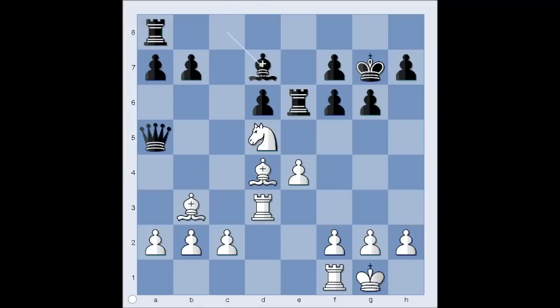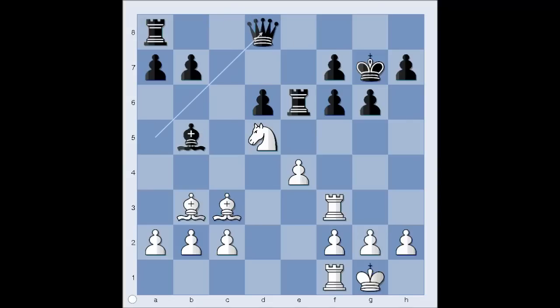The bishop is developed. Rook to f3, pressuring the pawn. Bishop to b5, attacking the rook on f1. But Rashid didn't move the rook — he played bishop to c3, attacking the queen. Queen to d8. Knight takes on f6, and bishop to e2.